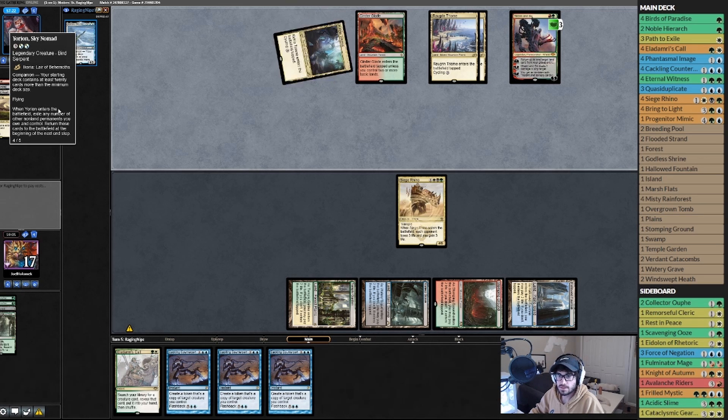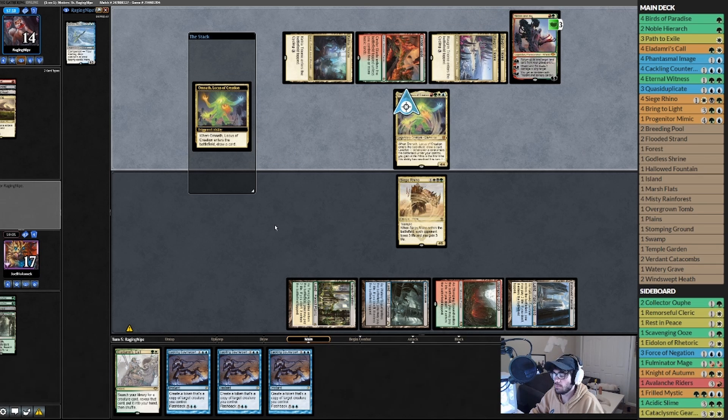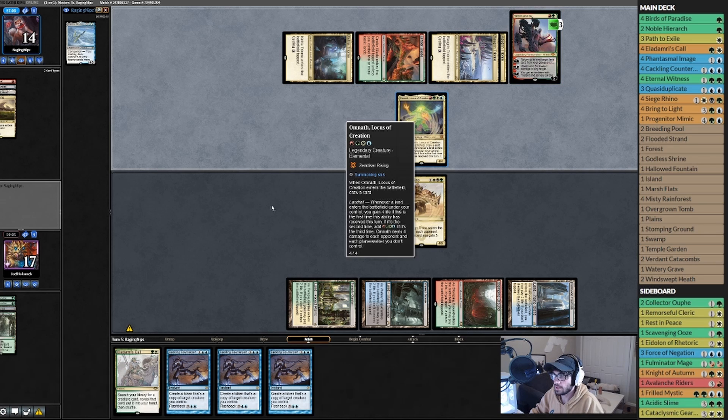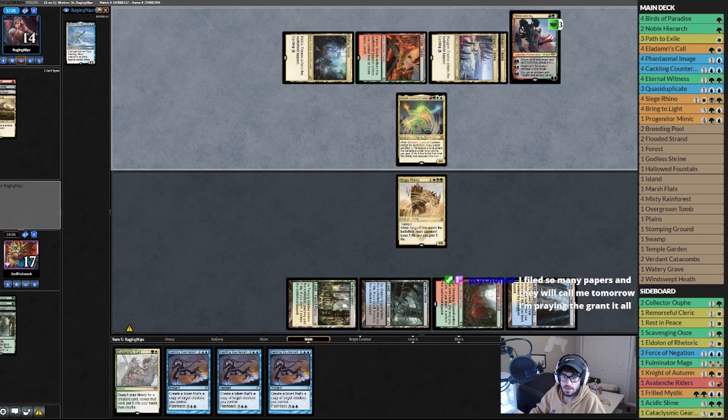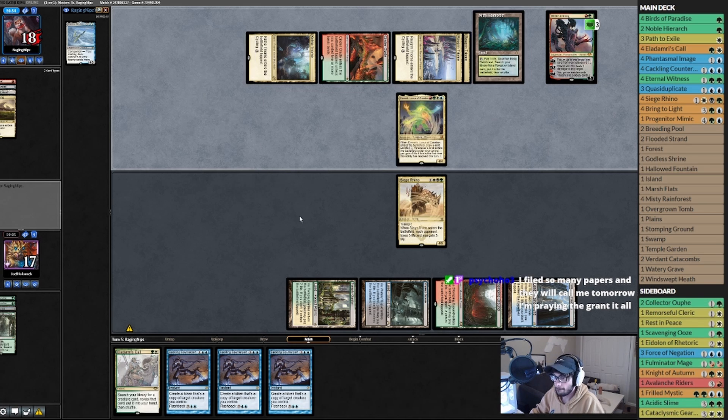Opponent plays Omnath! Okay, that's pretty good. You can get a land back with Ren, get four mana. Opponent enters the number of non-land permanents... let's see, are the Rhinos going to get there?